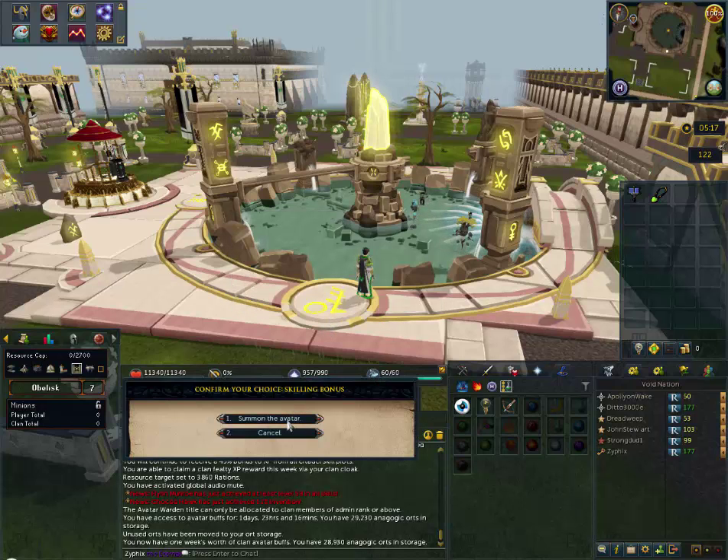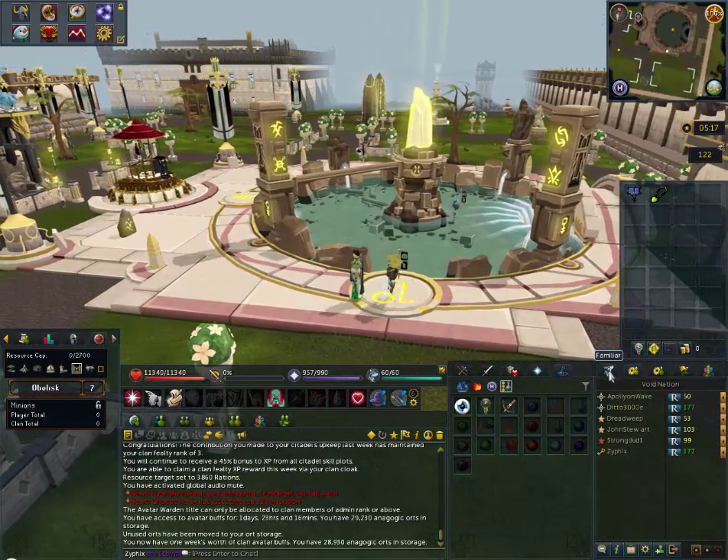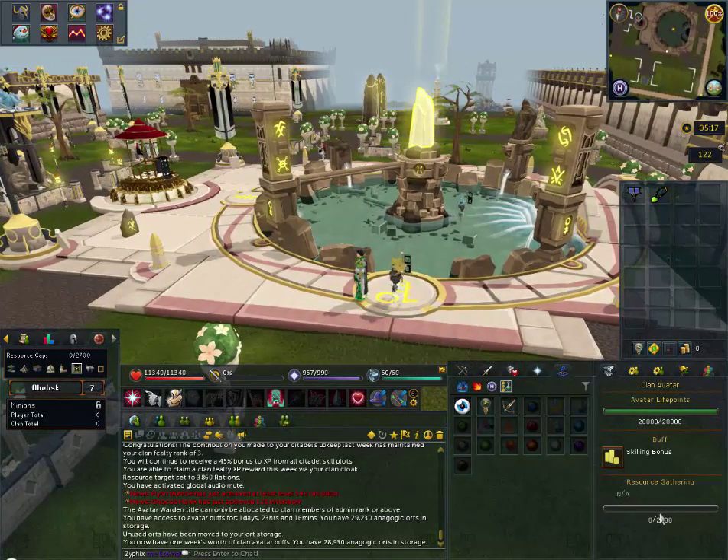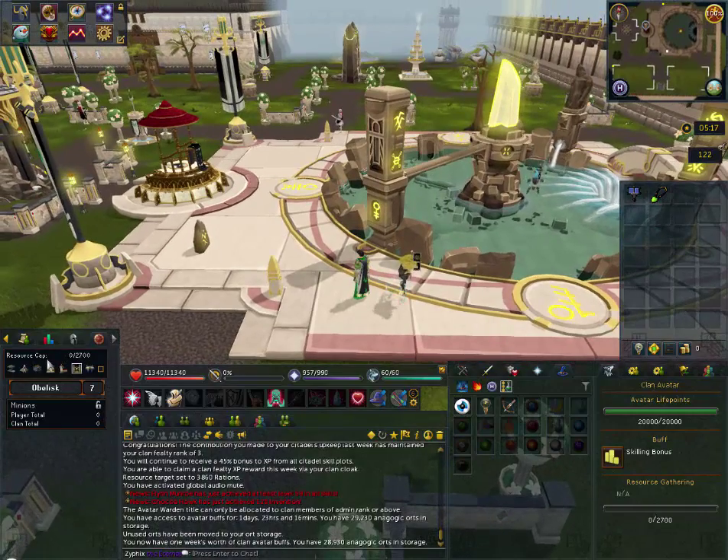We'll click summon the avatar. That'll grab it out and it will follow you like any familiar — you can even go into your familiar interface. Each avatar has a resource gathering limit of the same amount as you do for your resource cap.